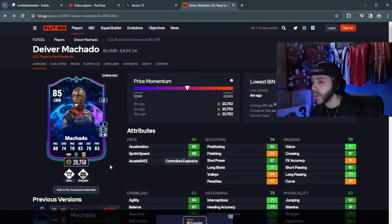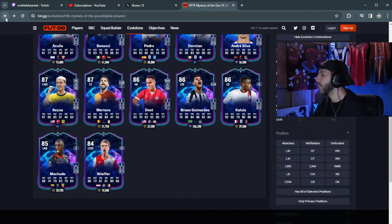He was 20k right now, and this Evo is free by the way. So 20k for this card going up to 86 — looks very, very usable.